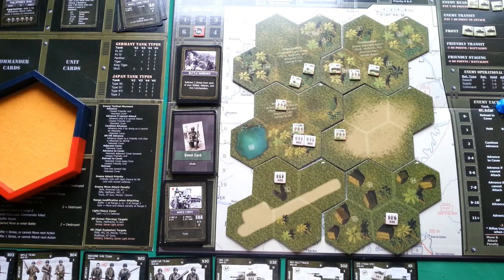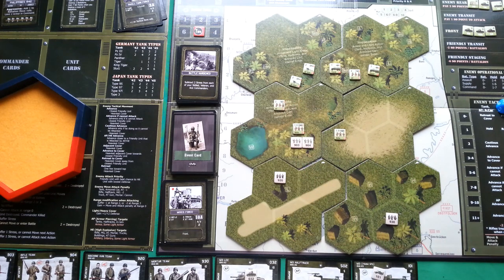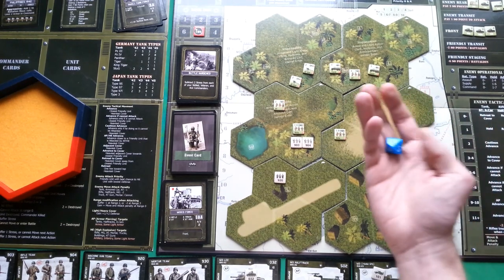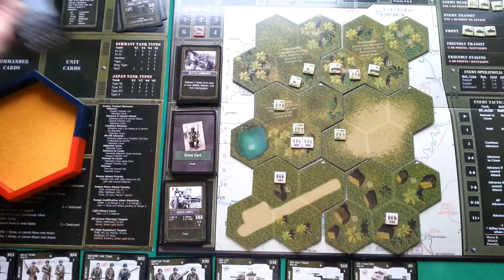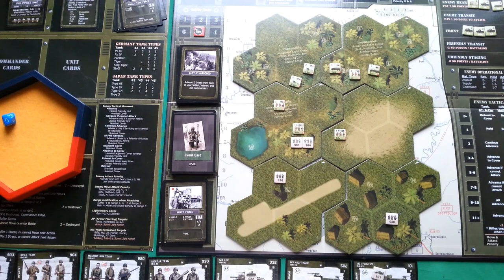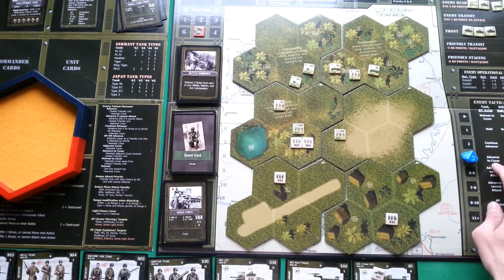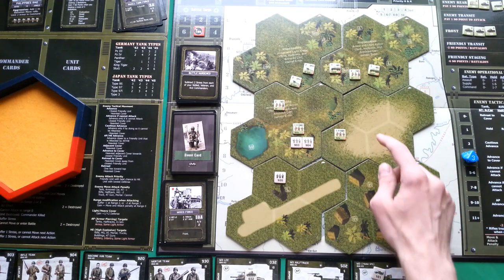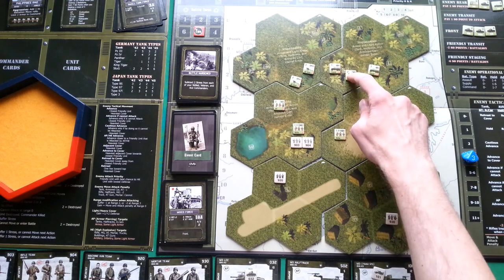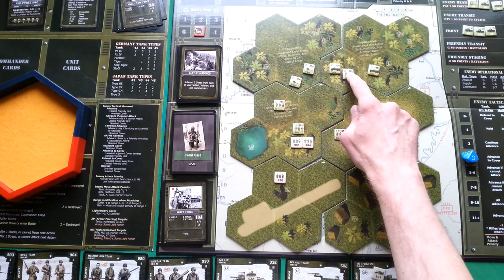None of our infantry is fast and we have no tactics counters, so the enemy goes first. We roll d10 for tactical movement and get 3. The result covers tanks, anti-tank crew, and armored cars — we have no tanks or armored cars, so only anti-tank crew is affected: advance to cover. This anti-tank crew cannot advance because no adjacent hex has cover, so they stay and cannot attack since their range is only 1.